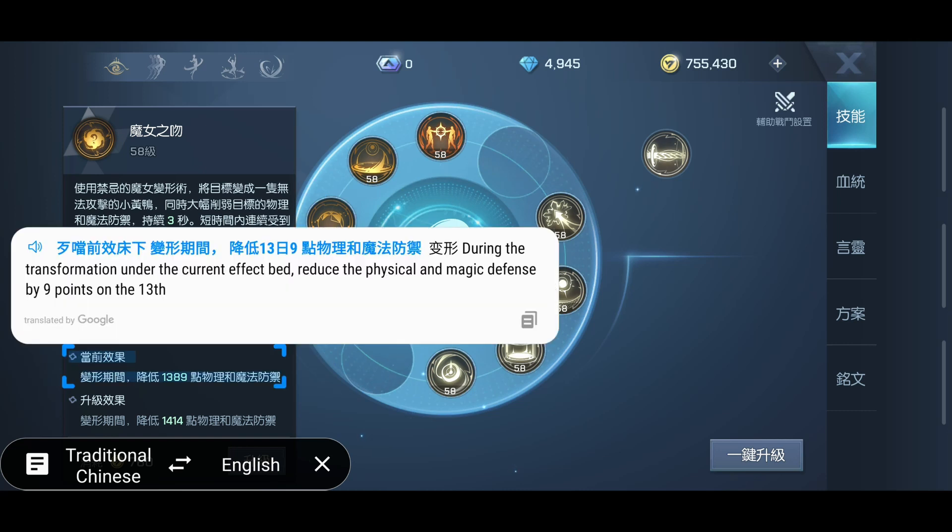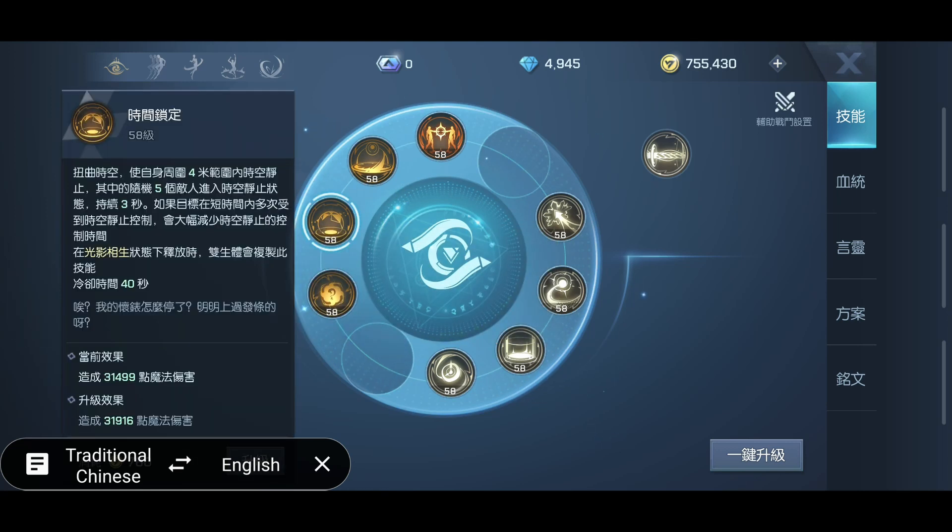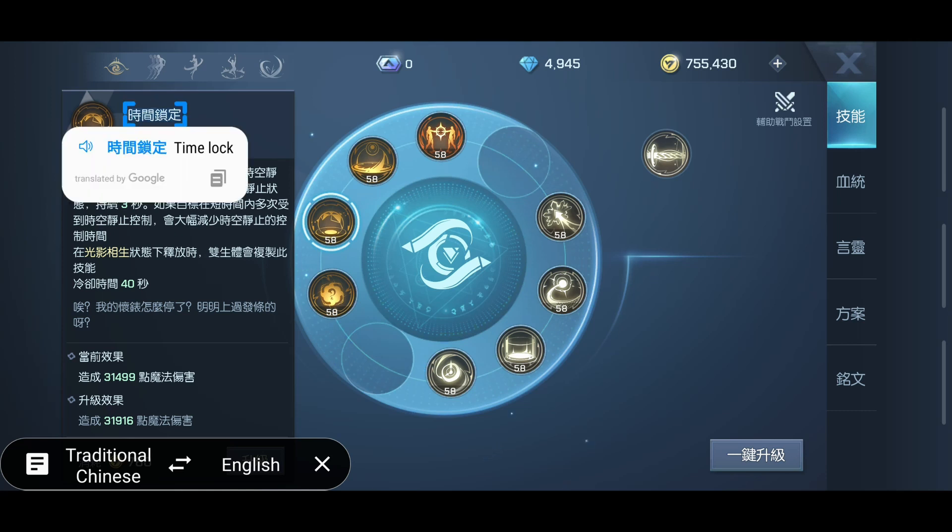It reduces resistances by 1,389. Sometimes the translation gets confused and thinks numbers are dates, so yeah, it's not nine points by the 13th — it's just a flat resistance reduction number.